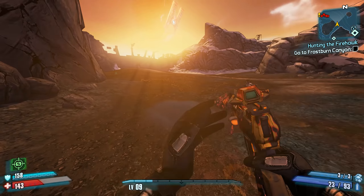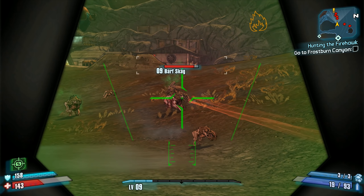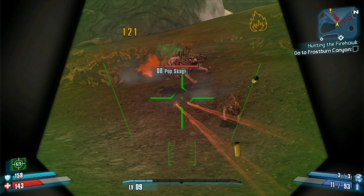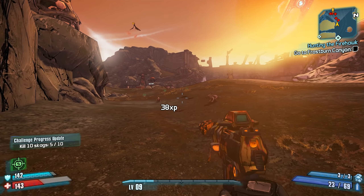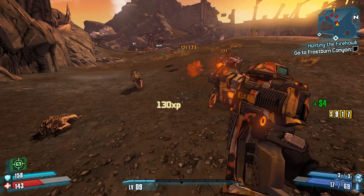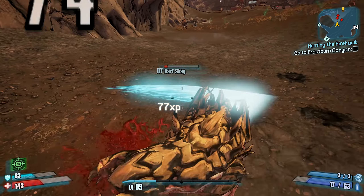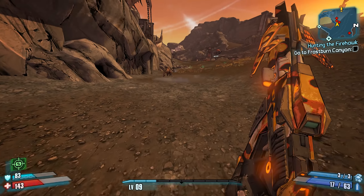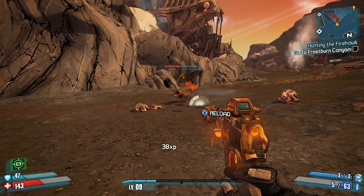An E-Tech Pistol can be acquired fairly easily towards the beginning of the game. All you have to do is complete the Medical Mystery Excommunicate sidequest and turn it in to Dr. Zed, and you'll receive an E-Tech Pistol. The manufacturer and type will vary, but this can really help you get through some of the early game areas, and if you get a good Spiker variant, you can use it to regenerate rocket ammo at higher levels.